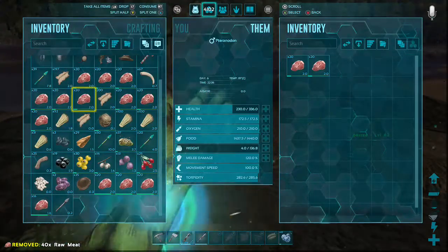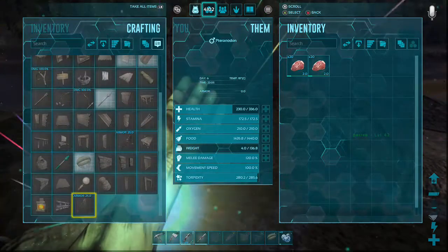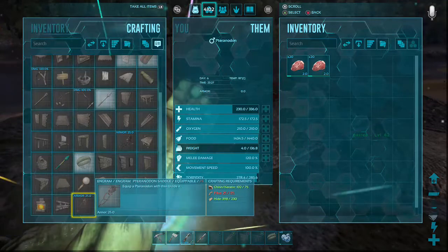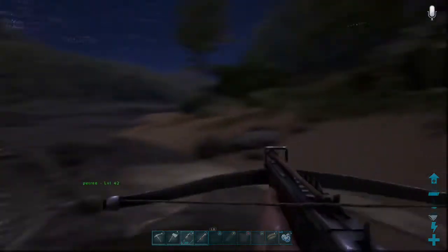I'm just going to go ahead and feed them meat. The saddle for the Tranodon is 75k, 125 fiber, and 200 for Tranodon hide. I'm just going to go ahead and get that fiber while he's taming.